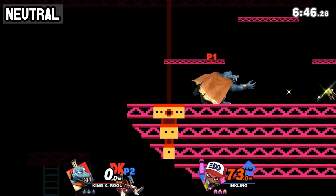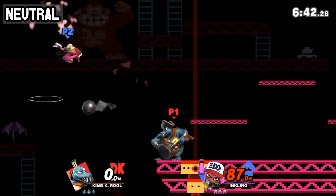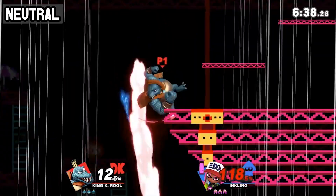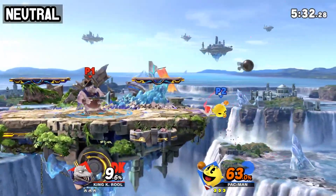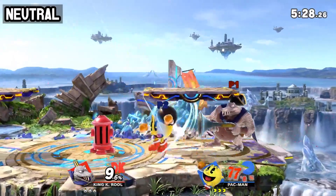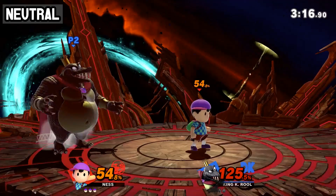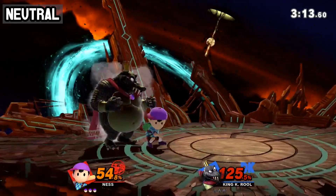The preferred option mainly depends on where the opponent lands, the opponent's fall speed, and how much clank lag the opponent is sent into. There are some characters that can throw out two aerials in a full hop, but thanks to the opponent being forced into clank lag, they're either not able to perform a second landing aerial, or are in too much of a frame disadvantage to retaliate without considerable risk.